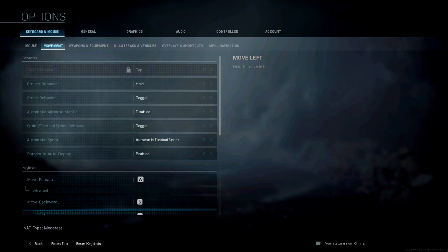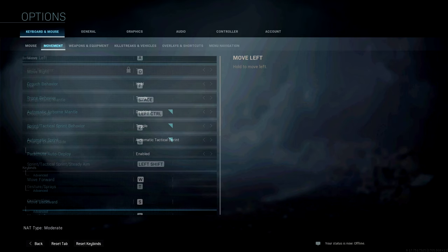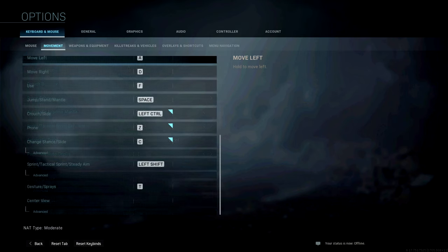Moving over to movement: slide behavior is tap, which is locked. Crouch behavior is hold. Prone behavior is toggle. Automatic airborne mantle is disabled. Sprint/tactical sprint behavior is on toggle. Automatic sprint is on. Automatic tactical sprint and parachute auto-deploy are enabled.